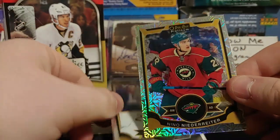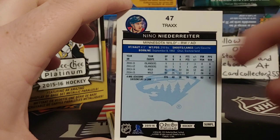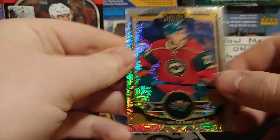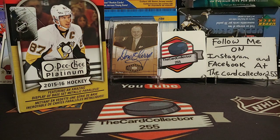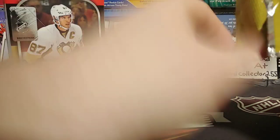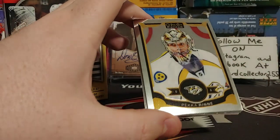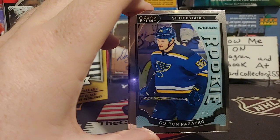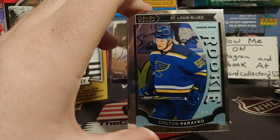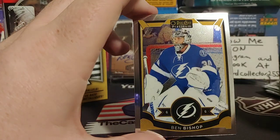Third pack: there's a TRAXX card — T-R-A-X-X — pretty nice, not numbered, just the TRAXX insert. Matt Molson — iffy. Also noting that CHL is releasing next week or two, and SP Authentic's coming out too — watching for those. We got a Pekka Rinne, a Colton Parayko rookie — Stanley Cup champion — and a Patrick Kane NHL All-Star.